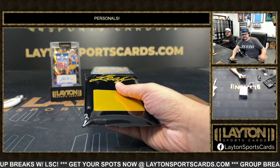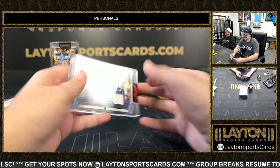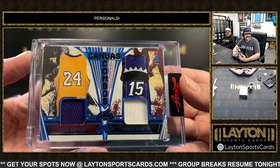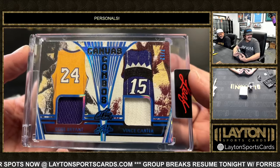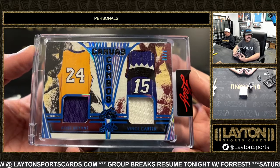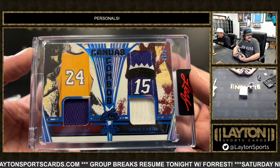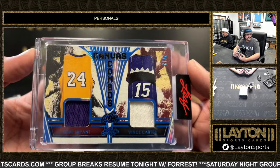Box two — right back to it. There's another Kobe, this time it's with Vince Carter on the Canvas Combos, 7 out of 12. Another fire hit — VC and Kobe this time. Not bad, we'll take two Kobes! Canvas Combos, this time with Vince Carter, 7 out of 12 on that number.